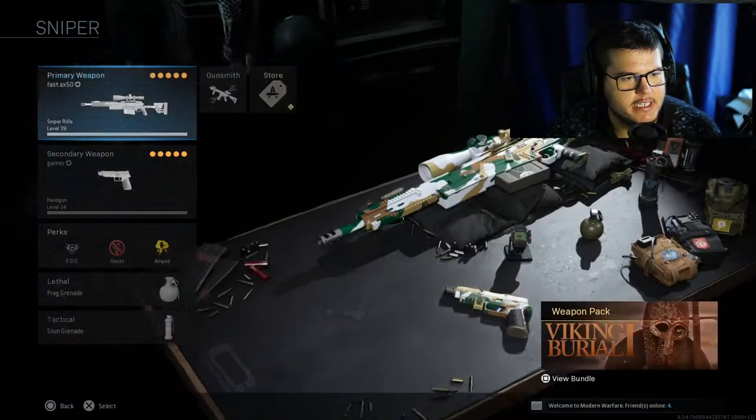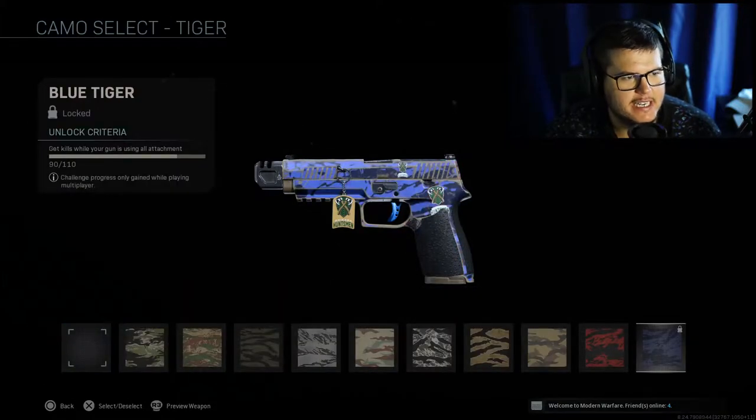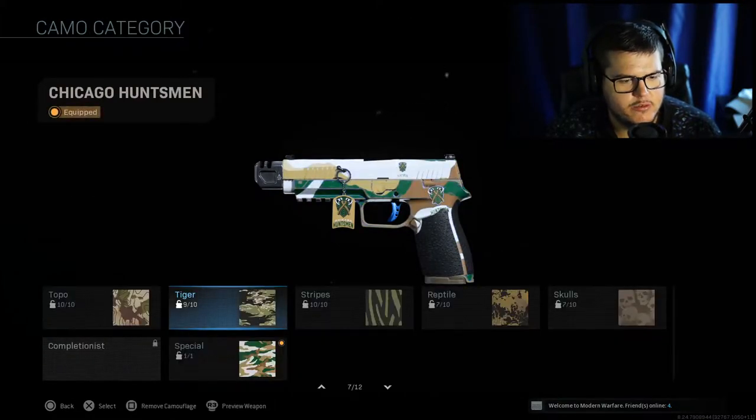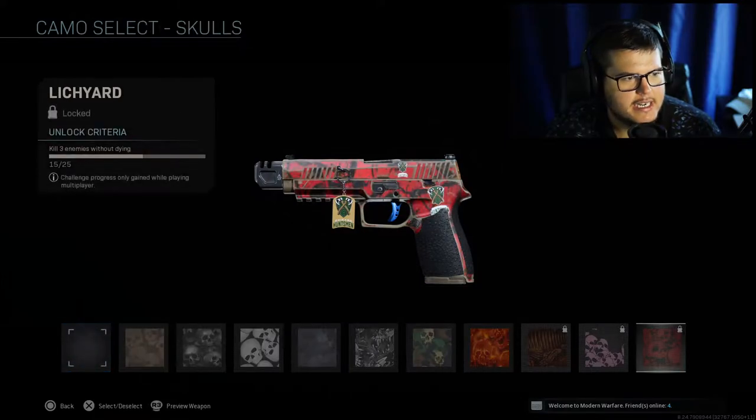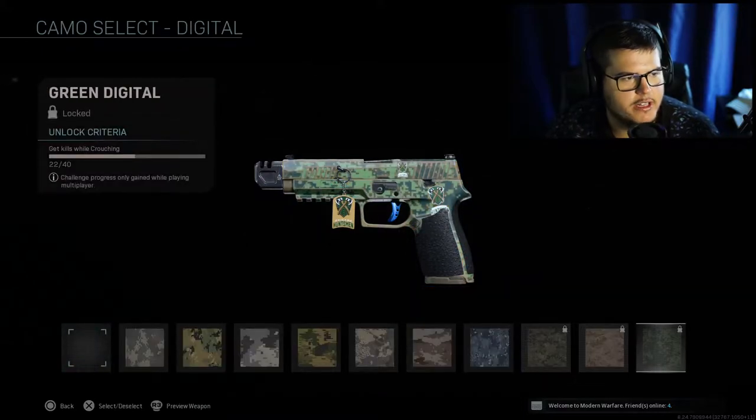Welcome to today's video. We don't have anything crazy to do so just for fun I'm going to try to get this M19 closer to gold. I need 20 more kills using all attachments, which should be pretty easy, and then 15 more times killing three enemies without dying — that we can do passively.